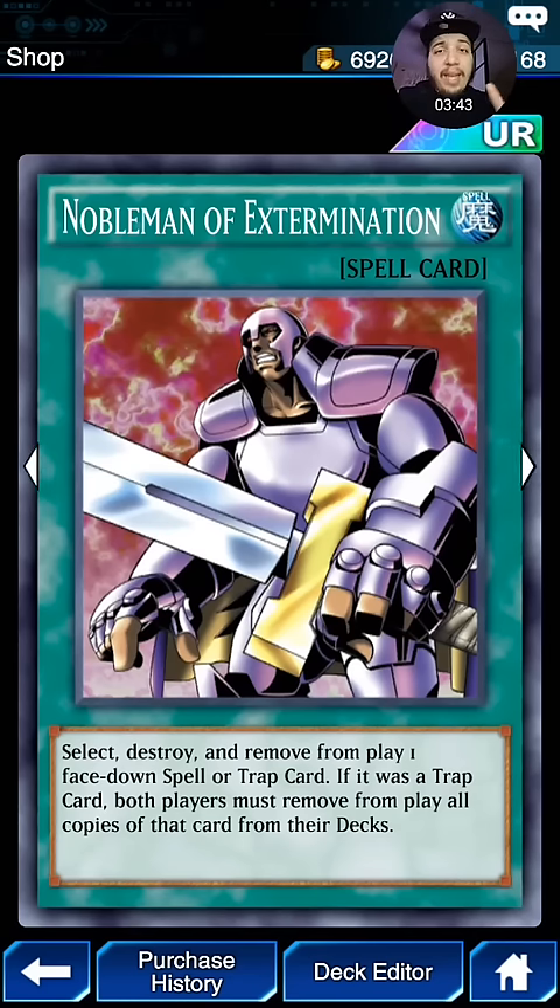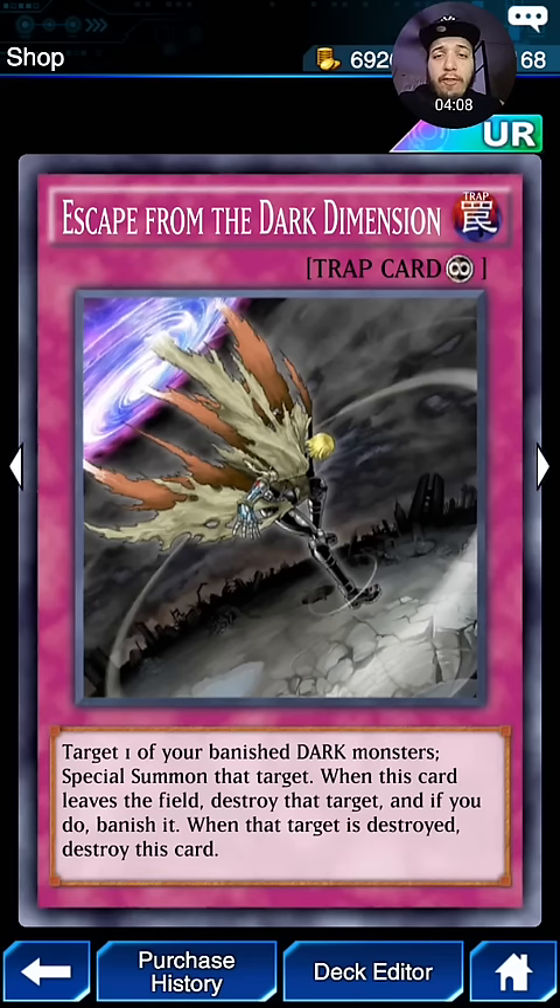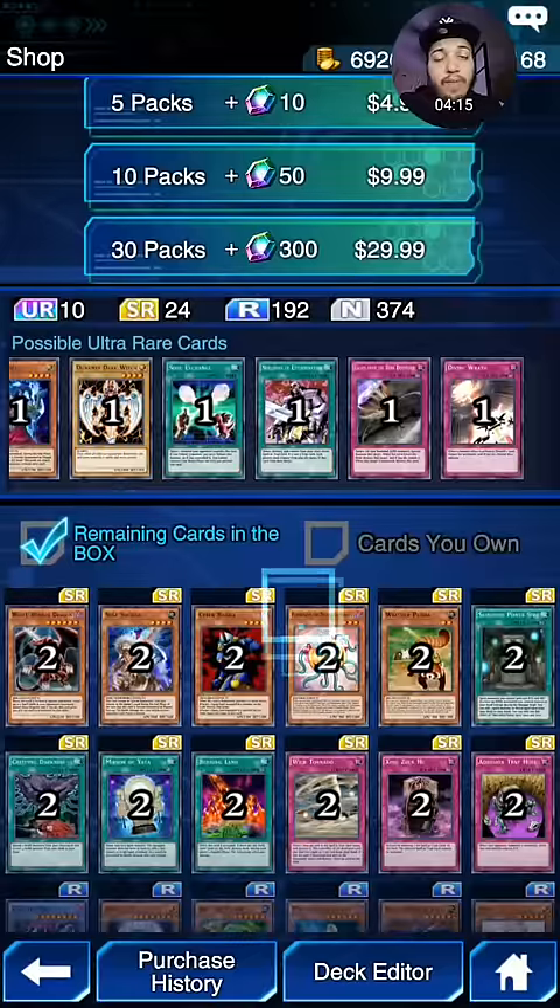Noblemen of Extermination — finally. For Dragon players that actually got Stamping Destruction, now we have Noblemen of Extermination, which pretty much does the same thing. You get rid of a card, and if it's a trap card, both players have to remove the same card. So basically, if people play multiple Mirror Walls, we're going to lose our Mirror Walls. Very, very strong cards — definitely want to get one of those. Escape from Dark Dimension is basically like Call of the Haunted but for removed-from-play Dark Monsters only, so another card that's going to be very strong in this format.